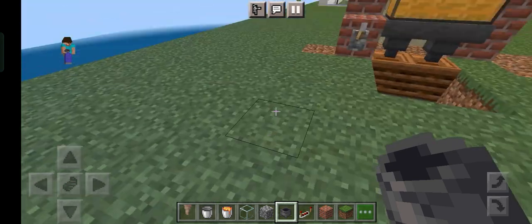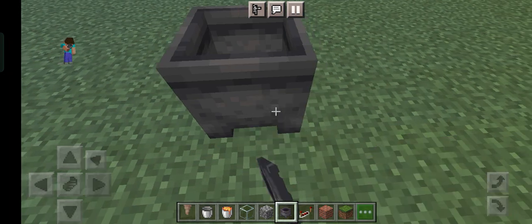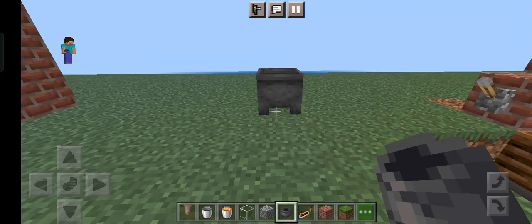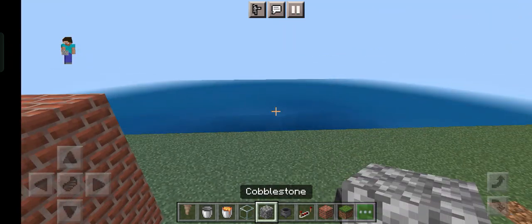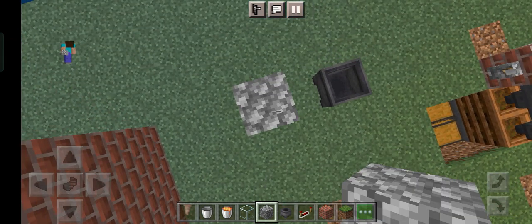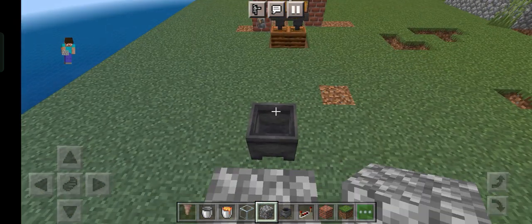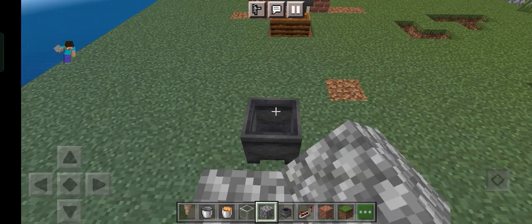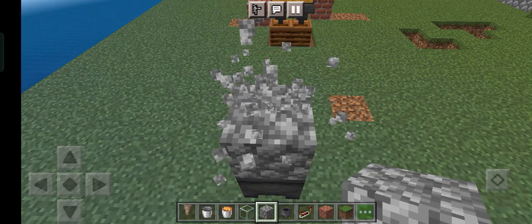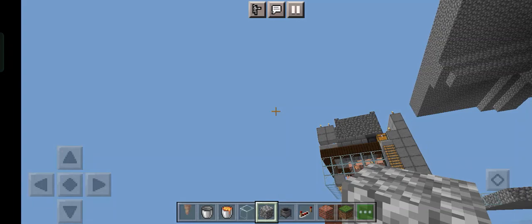First, here we are going to be placing one cauldron. We'll be leaving one block gap and we'll be building two blocks like this. On top of it you should again keep two blocks — you should crouch for it.